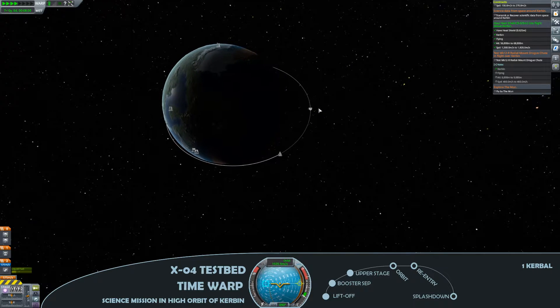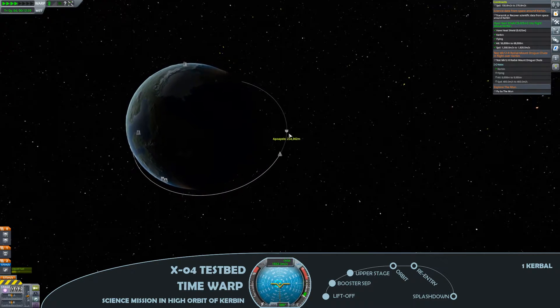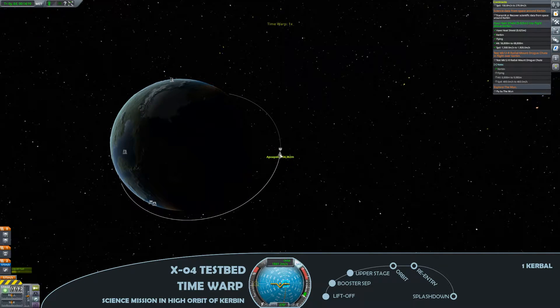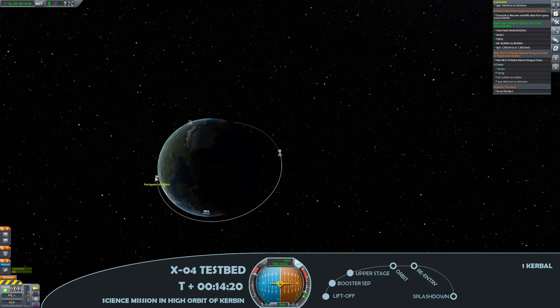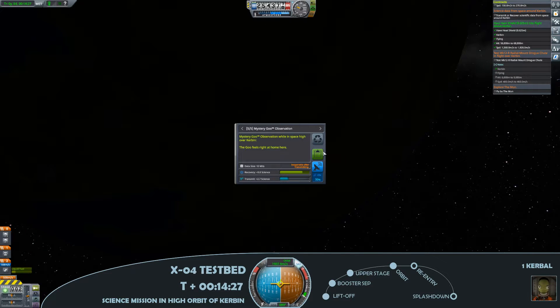As we approach the apoapsis, I'm going to be extending out prograde just so that we can call it an orbit. That will give Valentina just a little bit of experience to be able to hold prograde and retrograde markers when we return. A very quick burn from that Terrier engine, just pumping that periapsis above 70 kilometres, and then I'll press the hotkey to get the science from here.